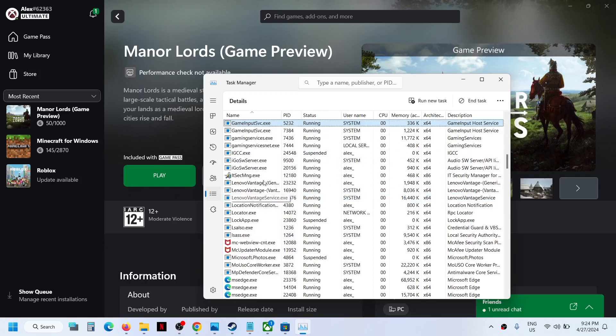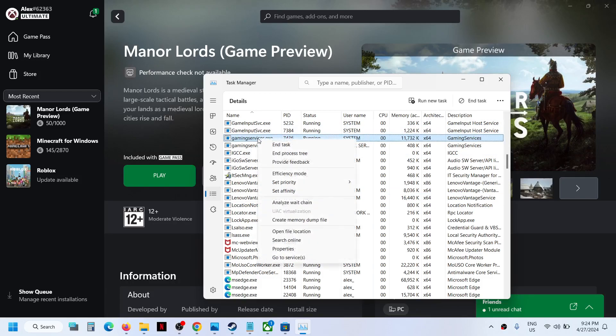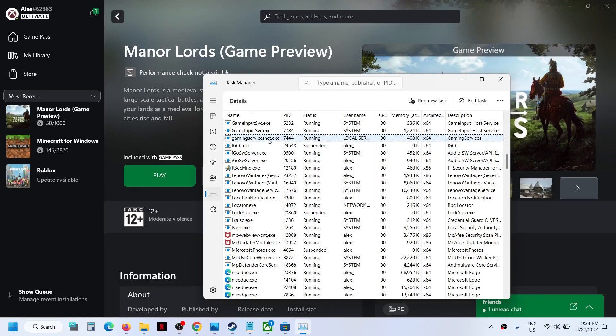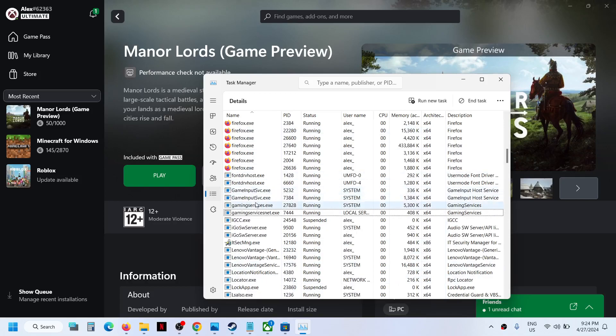In the Details tab, find Gaming Services. Right-click on GamingServices.exe and click End Task, then click End Process. The gaming services process will be gone — just wait a few seconds and it will come back.